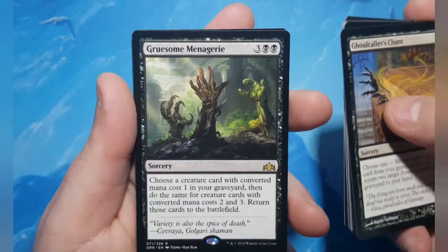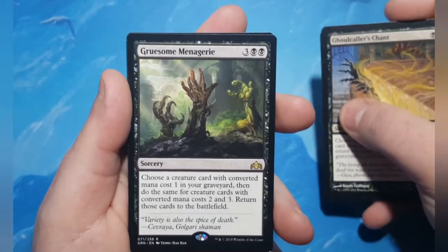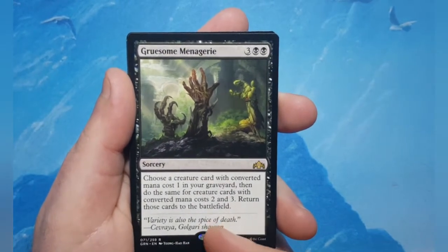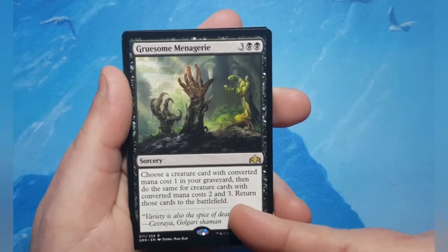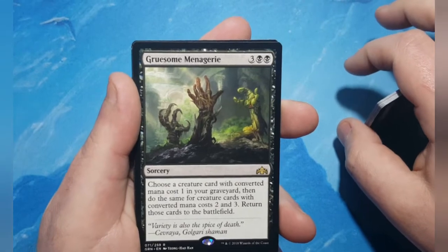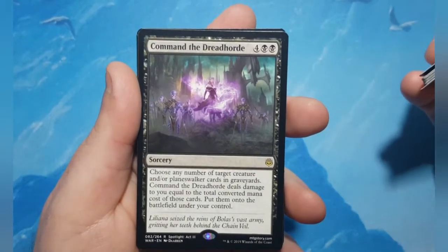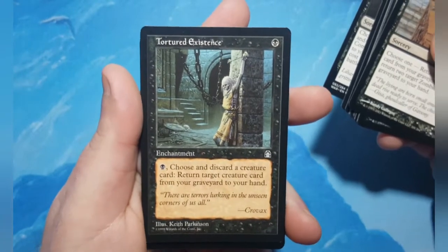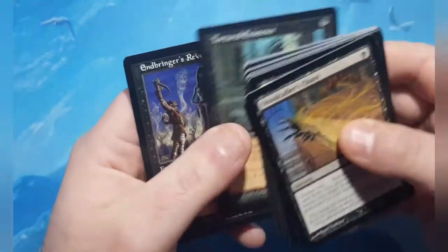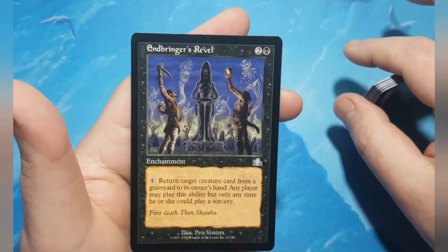Gruesome Menagerie is one of the few rares in this deck — it can return three creatures, but because of how it's worded, you only get one Tormod token since they all return at the same time. Command the Dreadhorde is the other rare. Tortured Existence lets you discard a card and return a card, looping that around. Endbringer's Revel returns a creature from graveyard to hand, but any player may use it — so be careful with that one.